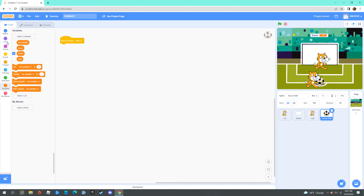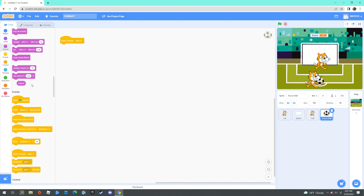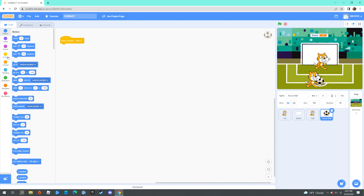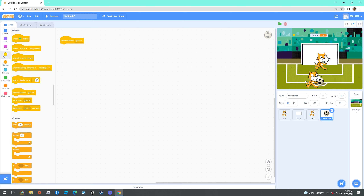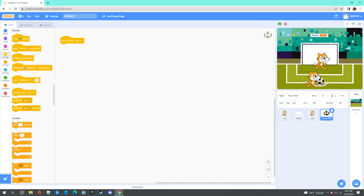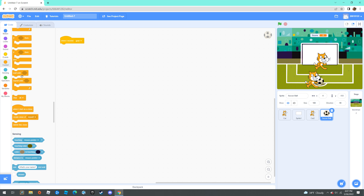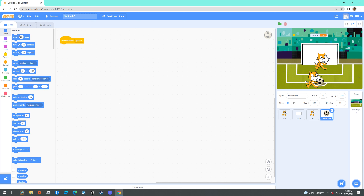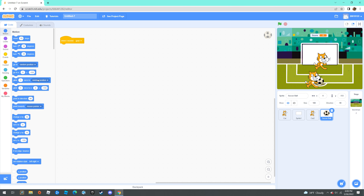Go to the motion section — it is the 'move' block — and use 'go to mouse pointer'. So when you're playing, the ball will move towards the mouse pointer.